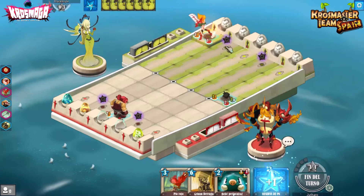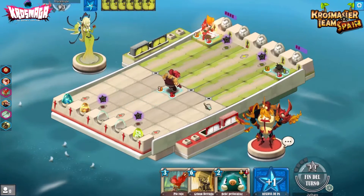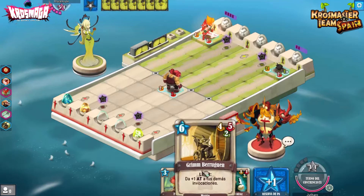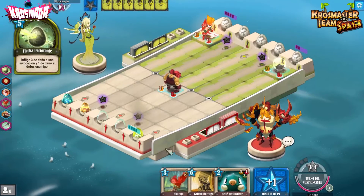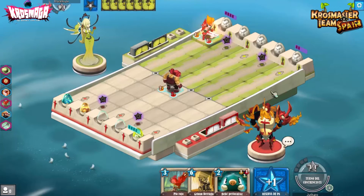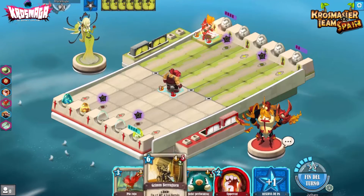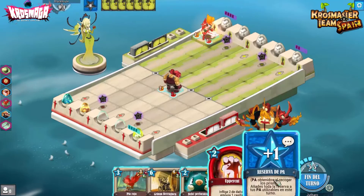La primera de las nuestras es el Yopuka. Le hacemos solo un daño al dofus, y con esta le hacemos tres daños dejándolo muy debilitado. Hemos avanzado mucho en este turno. Ahora le interesa quitarse alguna de estas. Les vamos a poder reforzar dándoles ataques con el Green Berruguen, que el próximo turno lo vamos a poder sacar. Nos ha quitado el tofu con un hechizo poderoso. Lo que vamos a hacer ahora es darle ataque a los nuestros.